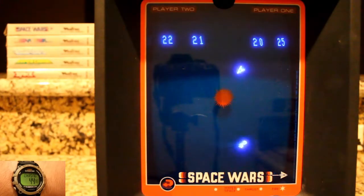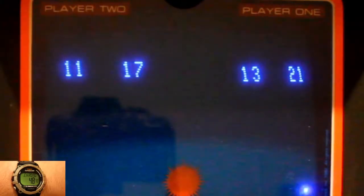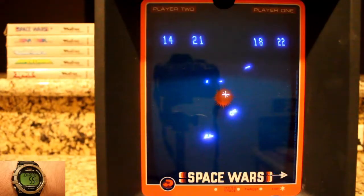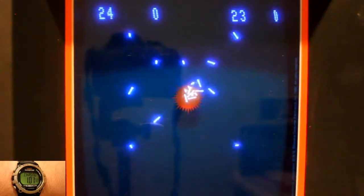During play, you'll have to keep in mind the amount of fuel and ammunition you have remaining — they're indicated at the top of the screen. If you run out of either, you'll be a sitting duck for your nemesis. A ship can just be crippled when shot at, so be sure to finish the job. There's also a black hole in the center of the screen; if a ship touches it in any way, it'll be a loss of a point.